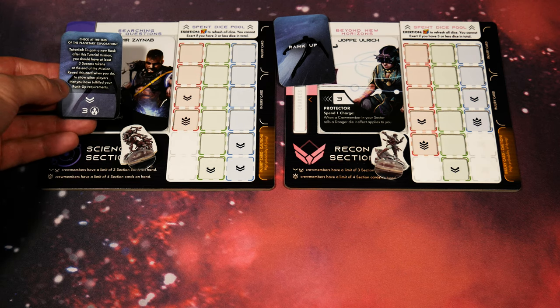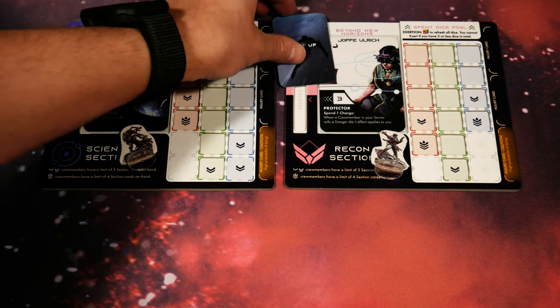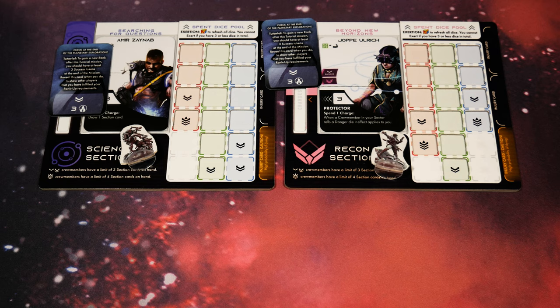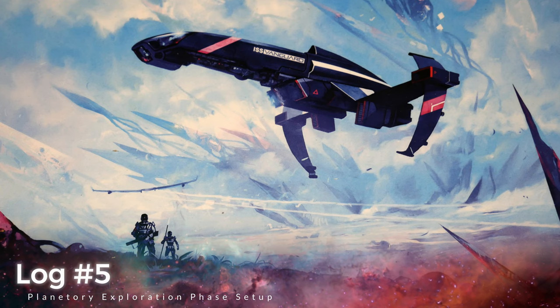Let's take a look at the rank up card for Amir. It states: check at the end of the planetary exploration in the tutorial to gain a new rank. After this tutorial mission you should have at least three success tokens at the end of the mission. Reveal this card when you do to show other players that you have fulfilled your rank up requirements. The other rank up card is similar. These rank up cards are going to change - they're not always going to be the same, but for tutorial purposes it's keeping things quite simplistic.